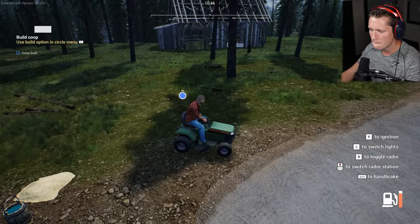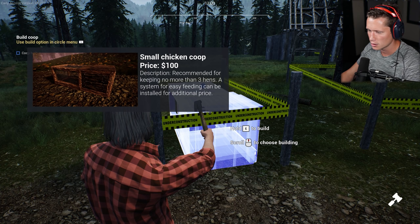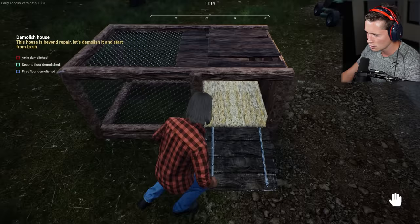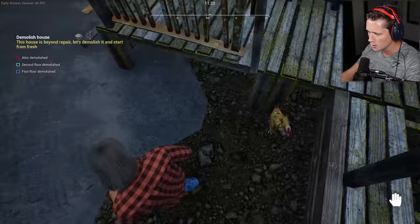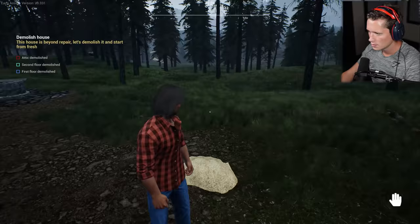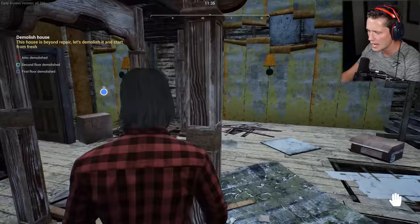Build a coop! A medium chicken coop is going to cost us $250 — we could do a small one, but eight hens for the medium. I say we just do it now. We're going to open and close the door — just leave it open for now. Hopefully there aren't any foxes in the hen house. Come here — let me put you in here. Where's Chelsea? Chelsea's always off somewhere. Now we're going to come in here and demolish the first floor, second floor, and attic.